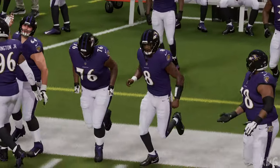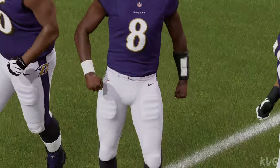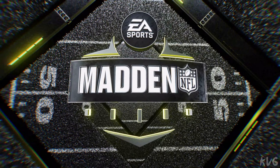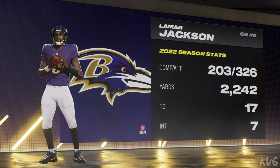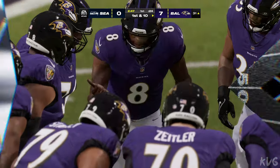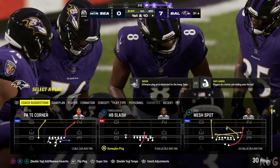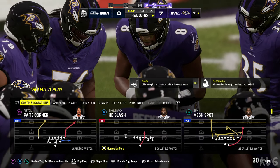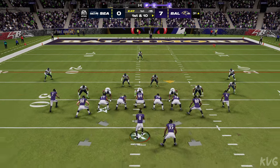The Ravens' offense set to go to work. It's Lamar Jackson now in his sixth NFL campaign who will lead the way. All the talk of Jackson leaving the Ravens this offseason was just that — talk — as the two sides hammered out a deal that made him the highest-paid player in the NFL. When he has the ball in his hands, great things typically happen. Line of scrimmage, the 31, first and 10.